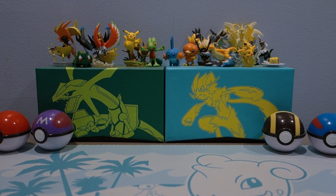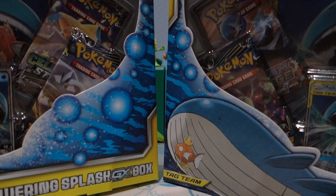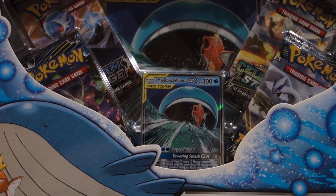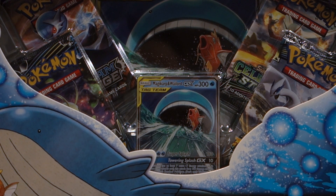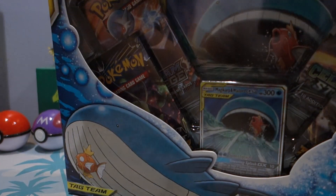Hey, what's up guys, welcome back to the channel! Today we're opening one of the newest Pokemon products — the Towering Splash GX box. Not opening just one but two of these. The Pokemon in it is huge: Magikarp and Wailord GX tag team, one of the newest concepts in the Pokemon TCG.